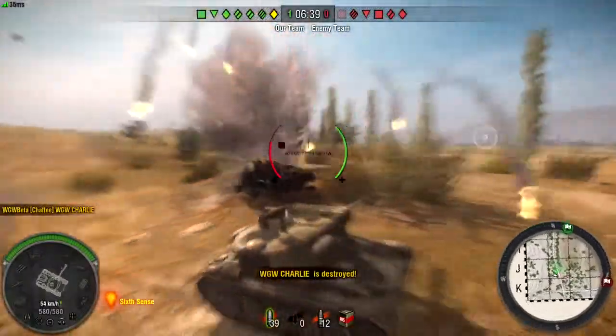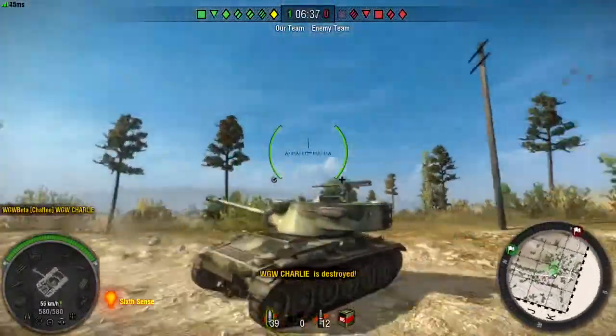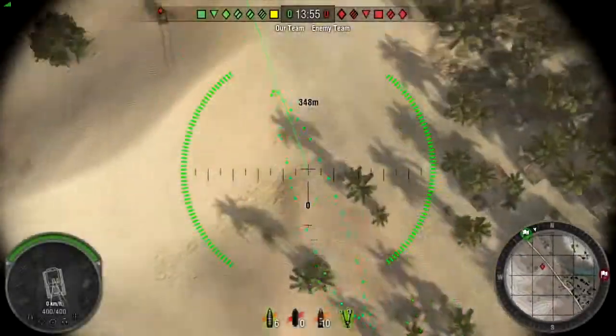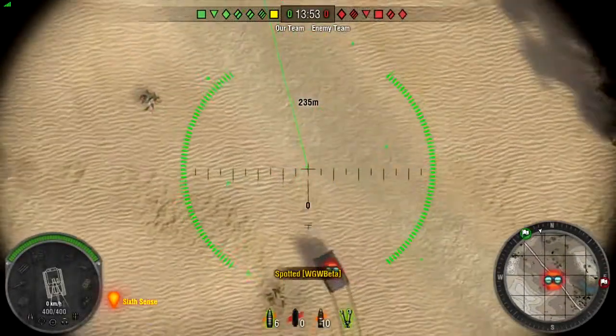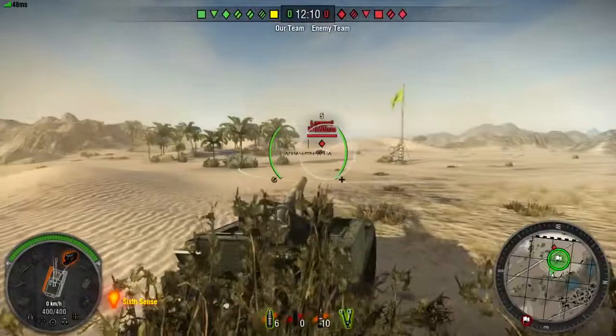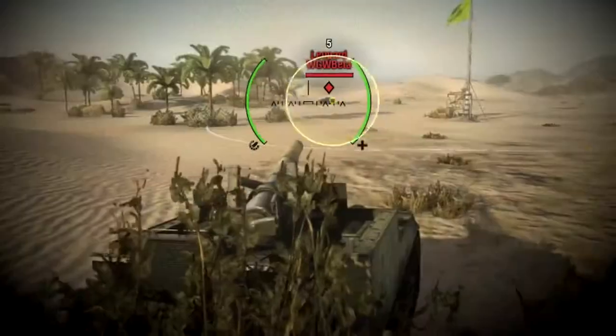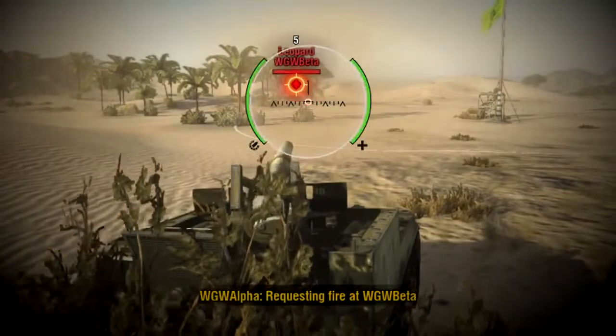Even though scout armor is considerably weaker, their superior speed and rate of fire can spell trouble for your artillery. Should you find yourself in an up-close engagement, you will greatly increase your chances of survival by calling out an incoming enemy tank before it gets too close. Doing so notifies your teammates that you are under attack.